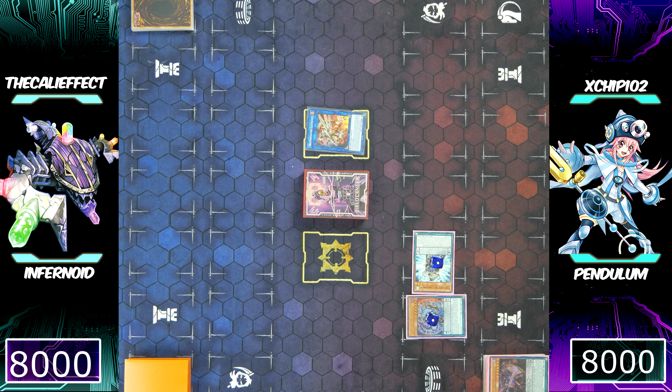Using the Electromite effect, he's going to destroy his Chronograph Sorcerer and add a Chronograph Sorcerer from his deck to his hand — so he was just trying to get into more resources.